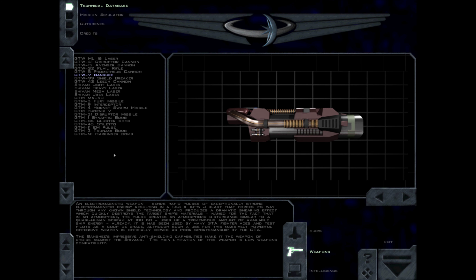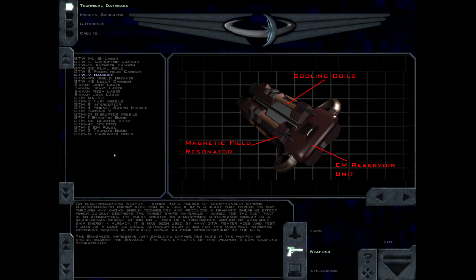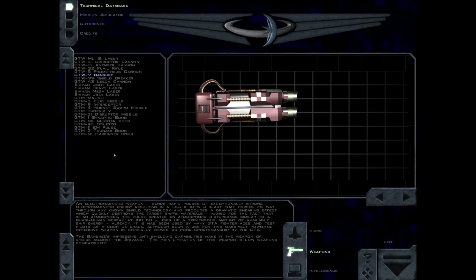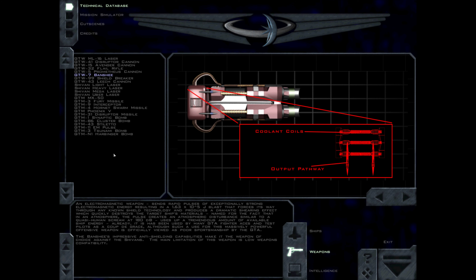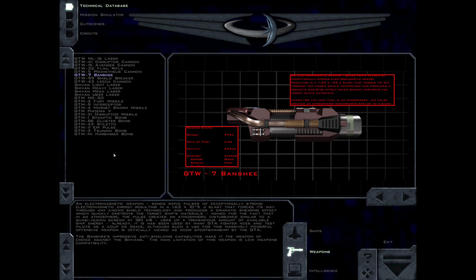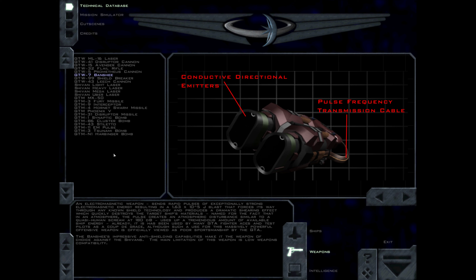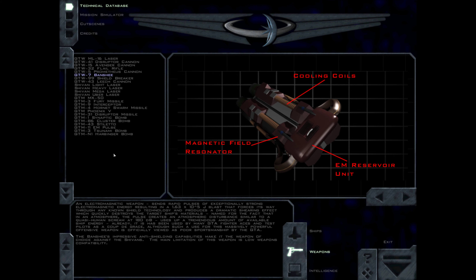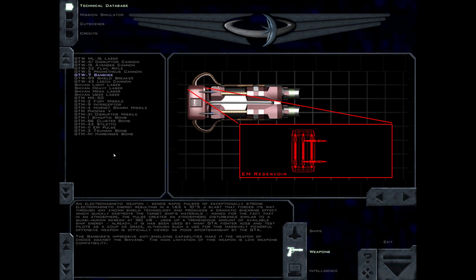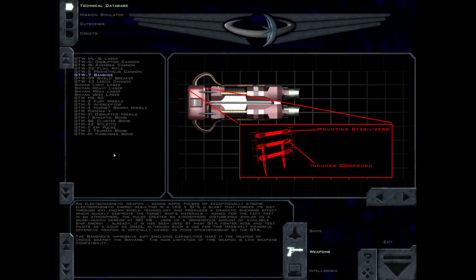An electromagnetic weapon, the Banshee sends rapid pulses of exceptionally strong electromagnetic energy resulting in a 1.63 × 10^5 J blast that forces its way through any known shield technology and produces a dramatic shearing effect which quickly destroys the target ship's materials. Named for the fact that in an atmosphere, the pulse creates an atmospheric disturbance similar to a quasi-human scream at 180 dB, it uses up a tremendous amount of available ship energy. It has been used by many GDA fighter aces and test pilots as a coup de grâce, although such use is officially viewed as poor sportsmanship by the GDA. The Banshee's impressive anti-shielding capabilities make it the weapon of choice against the Shivans. The main limitation of this weapon is low weapons compatibility.